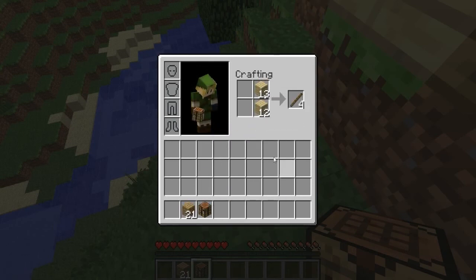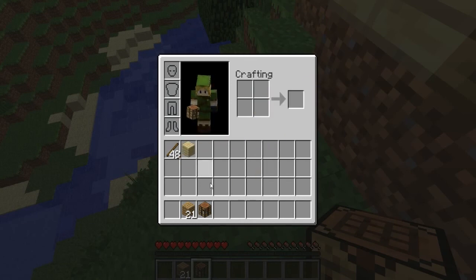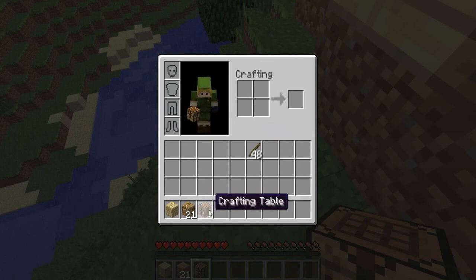To split a stack, put it in a slot and right-click to pick up half of it — approximately half if there's an odd number. Then you can click to place one at a time, or hold shift and click to move all of them at once. That's how you make sticks. A single piece of wood also makes a button for opening doors. The only things you make in the 2x2 inventory grid are crafting tables and a few basics — most of the time you'll use your crafting table to do everything.